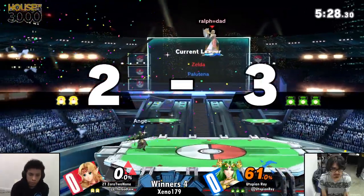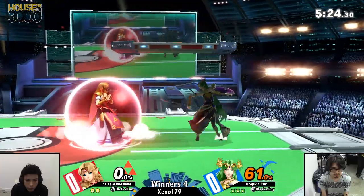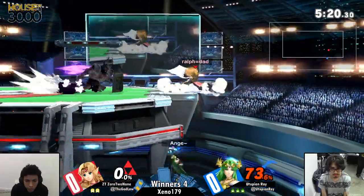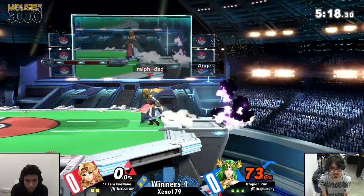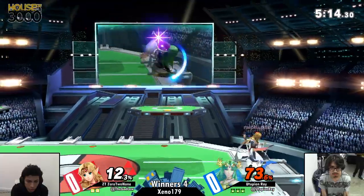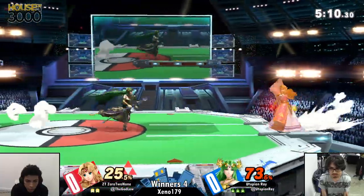Going off the stage for the neutral air. That's one thing that Zelda can avoid a lot of ledge trapping with the help of that Phantom. But at the same time, it takes time to charge up. And if Zelda is a little bit too overconfident that their opponent isn't going to approach them, that's an overconfidence that can be exploited, as we just saw.